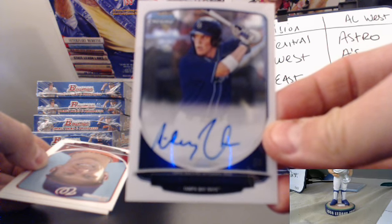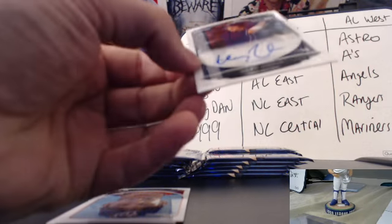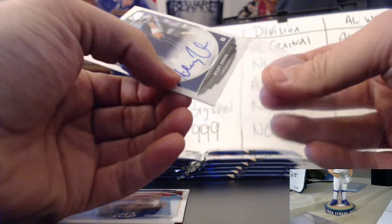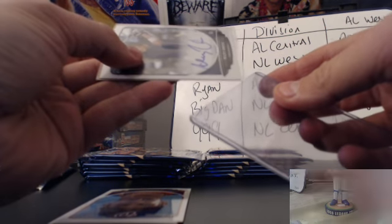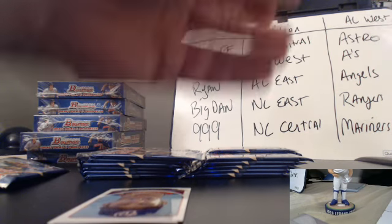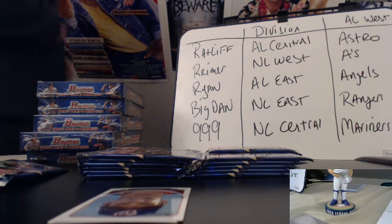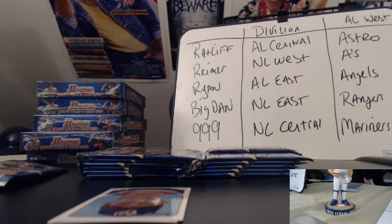That would be nice to pull a Monster Frazier, right? That would be a good one. So that's going right into a penny sleeve. Riley Unro, Tampa Bay Rays. First auto, first pack again. Wish I had this much luck when I get in these things. I guess I must be lucky when I open the packs. We'll move that right over to the hit can.